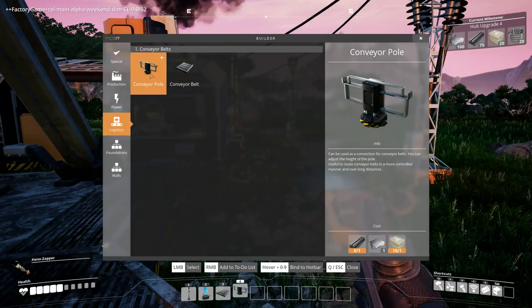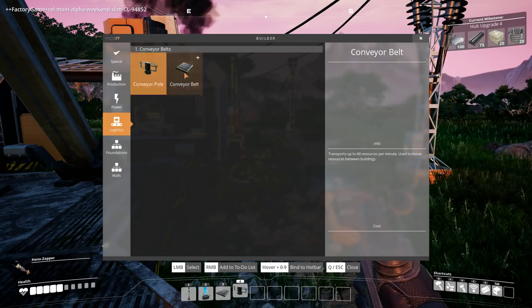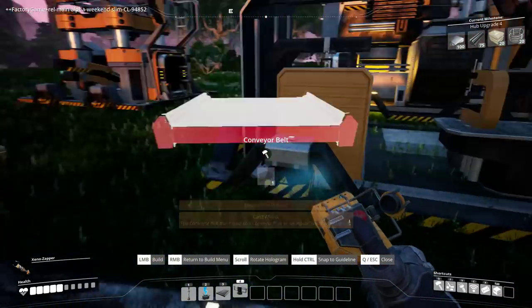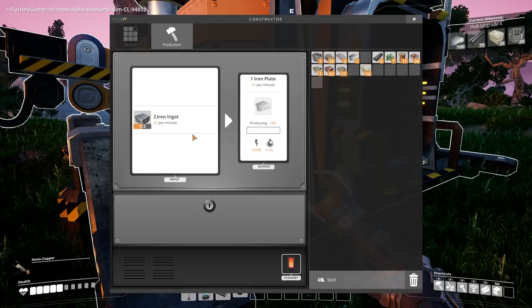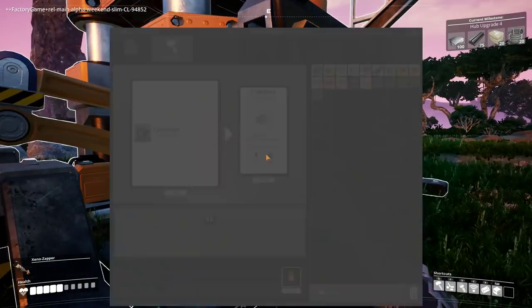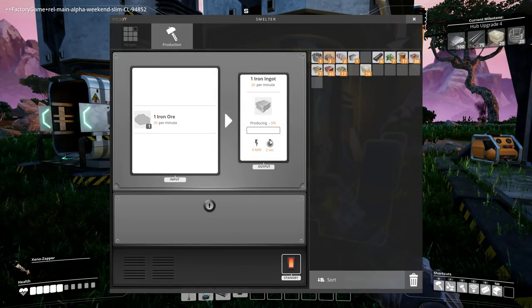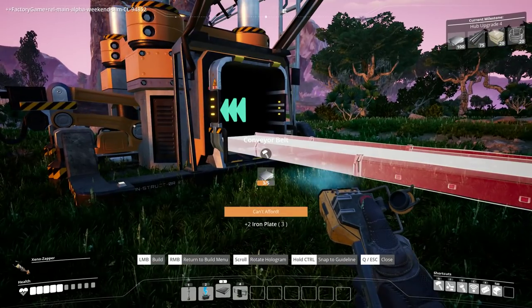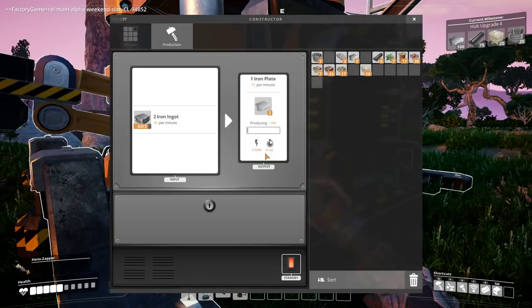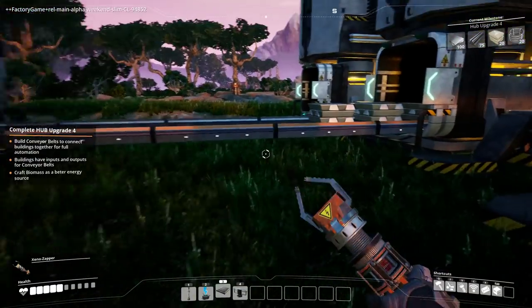Can we use a connection for conveyor belts? You can adjust the height of the pole - useful to route conveyor belts in a more controlled manner over long distances. Use it to move resources between buildings. I need iron plates for that. So confused - oh it's got no more ingots. I need 5 iron plates for that. Sweet - conveyor! Boom bang, that'll get built.